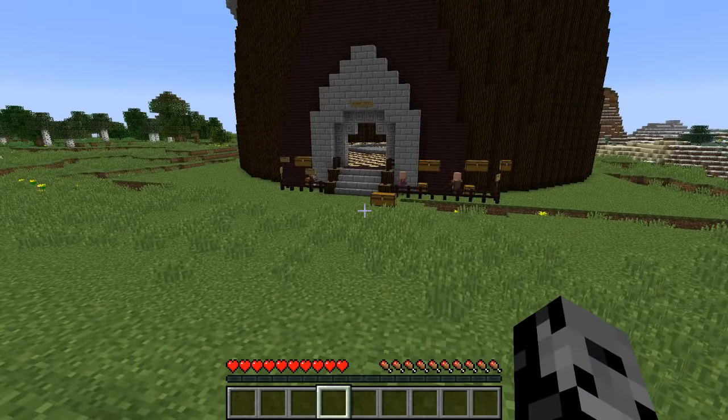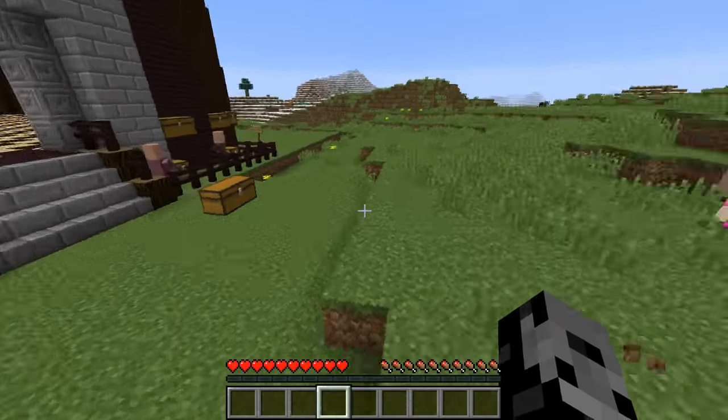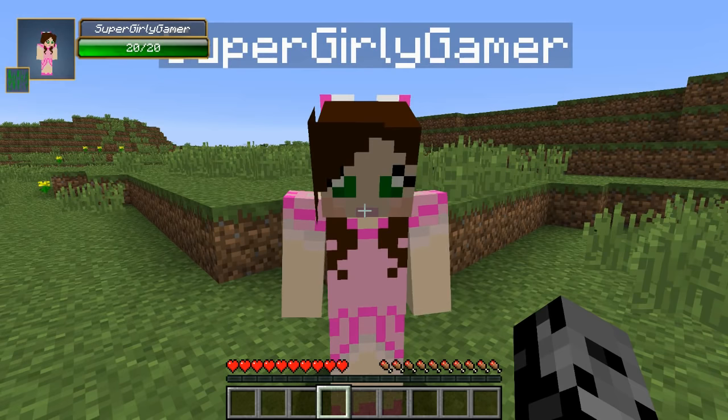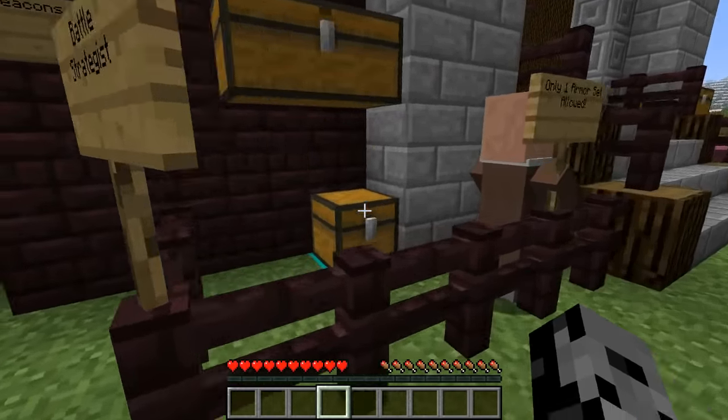Once again we are gonna be fighting some of the craziest bosses in this series. If you're new here, this is how it works: we use different lucky blocks, get awesome stuff traded in with these dudes, then fight some bosses and see who can last the longest. Last episode — the creeper one — was so insane, we both just died, couldn't even kill the thing.